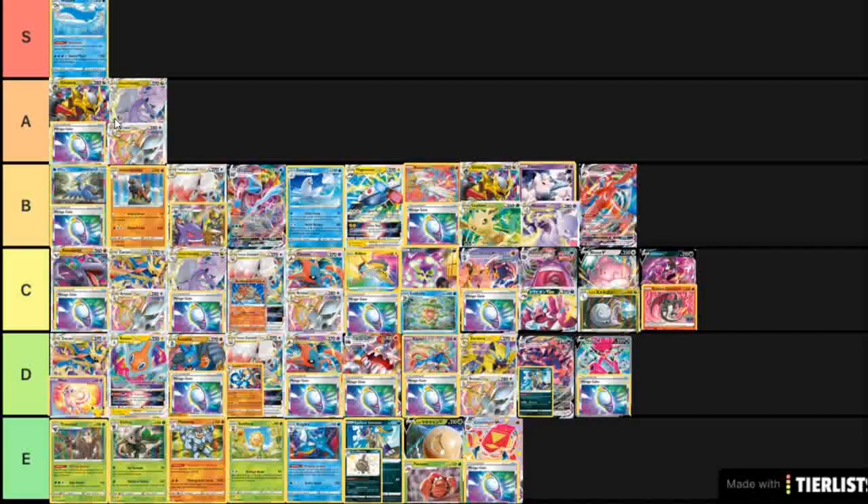Urshifu Mirage Gate is interesting — the thing is, you can do all the plays that Urshifu Medi-chan already can do, but you gain access to another Lost Zone one-prize attacker in Cramorant, and you also gain the benefit of only using Basic Energy — you wouldn't play Rapid Strike Energy in the Mirage Gate engine. So you can make full use of Basic Energy and go into Dralodon without being too bad. Admittedly, Dralodon can probably out-tank your damage, so you'd have to do some testing. It's not the main focus of Lost Origin, but it's an archetype people might look into in the future.